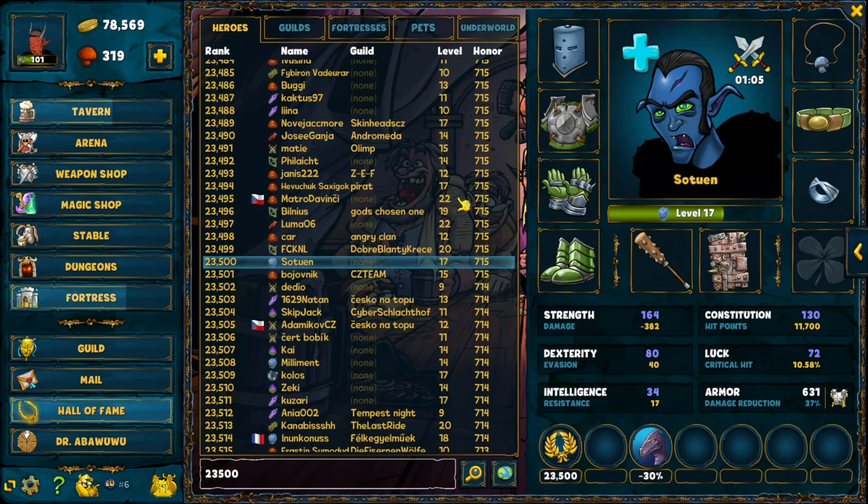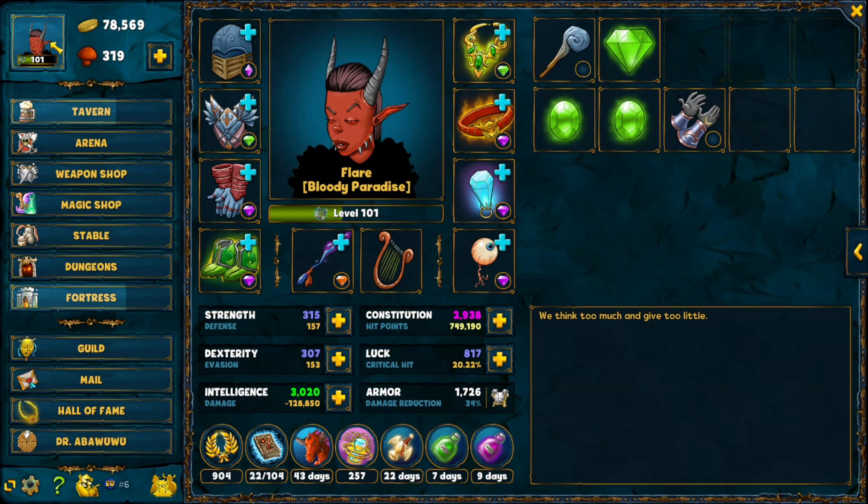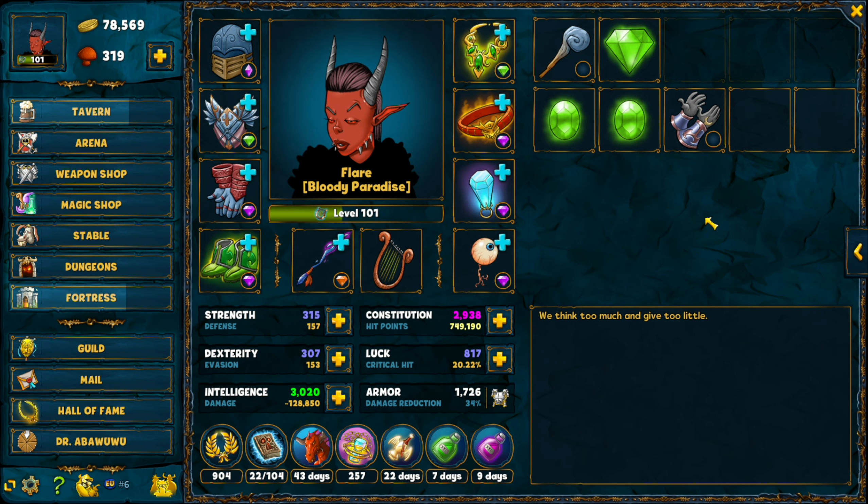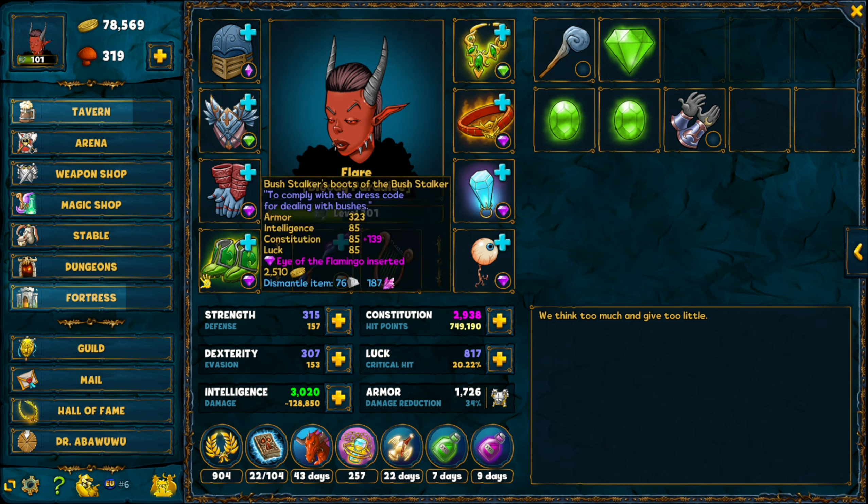Now let's get to the second part of this video — how can you get the Holy Grail to get this insane advantage? Unfortunately, you have to be level 85, so you can't get it right off the bat when the server begins, except if you are one of those people who spend hundreds of dollars just to get ahead in the leaderboards and can reach level 85 on their first day.